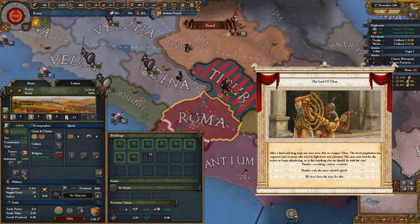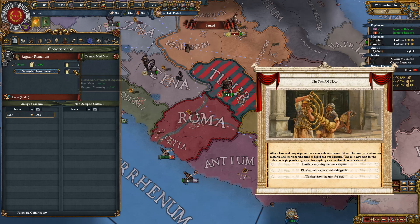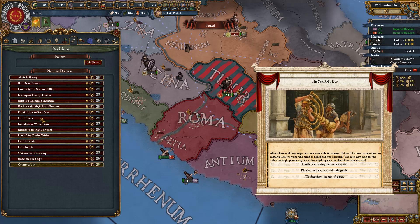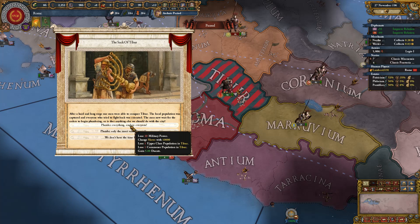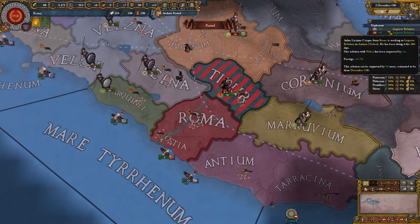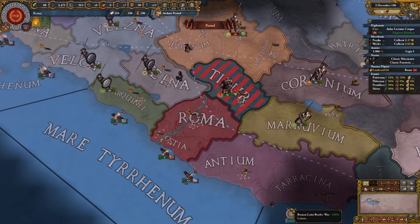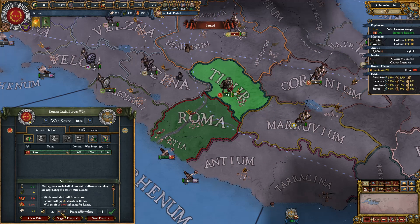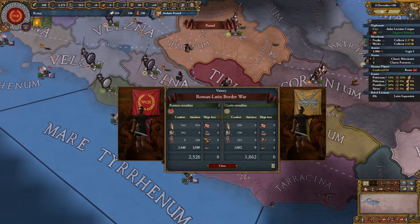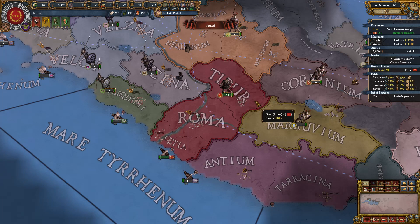I need to look into where slaves show up — maybe in the census. We'll steal all their people and then peace out after grabbing this province. Peace deal secured: 20 ducats, the province taken. It cost me men but I gained the province and they no longer exist — that's a win. It costs 23 to core it. Base cost per population is six. Now I'll have the troops drill.